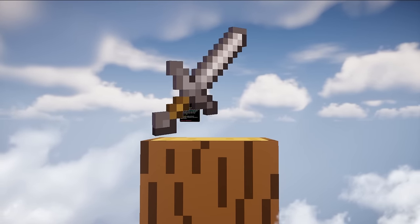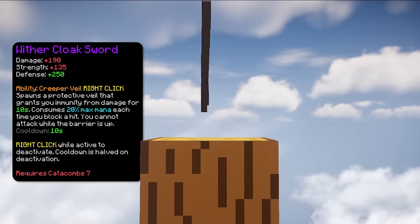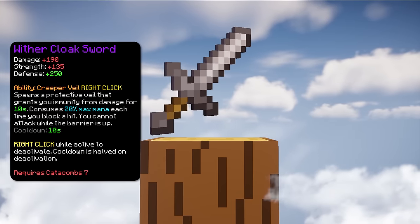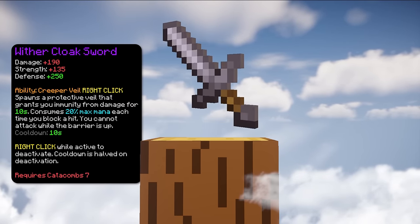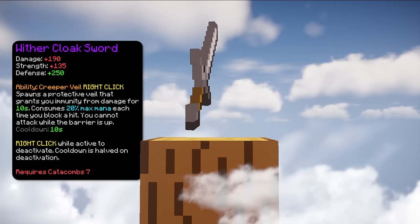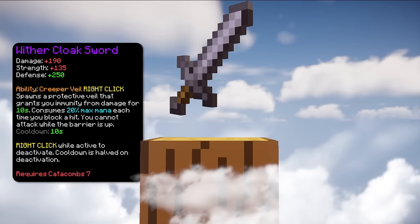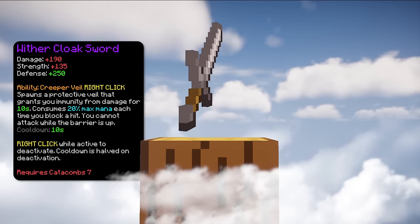The seventh item is Wither Cloak Sword. This weapon is mostly used for its ability where it spawns a Veil around you giving you immunity from all damage. This is probably one of the most underrated abilities in the game. It's extremely helpful for blocking damage that you know is about to come. In addition, it gives you 250 defense when holding it so if you don't have an Astraea, you can hold this for extra effective HP.